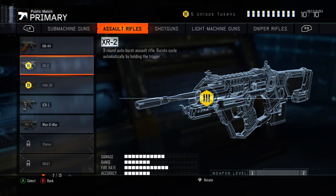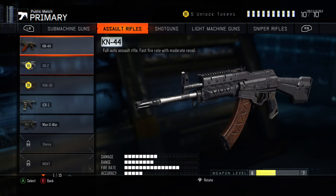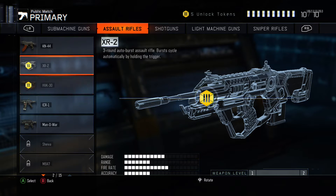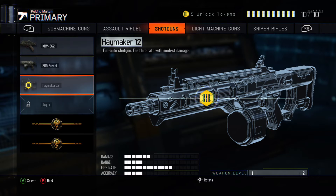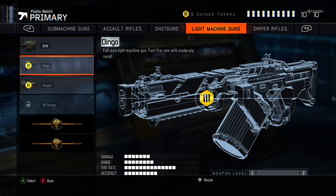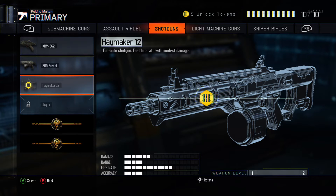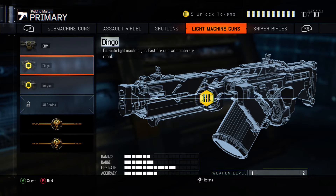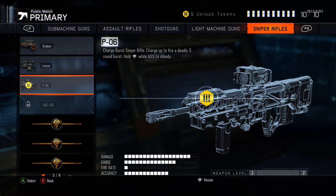Now the XR2 — 3 round burst, 3 auto, sort rifle. The ICR I've heard is good. The Haymaker — a shotgun — that sounds really bad, that's going to do some damage. The light machine gun, the Dingo — I've seen people use that. The Gorgon — 2 shot kill at a slow fire rate, no way. PO6, first sniper rifle — I don't know how I feel about that.